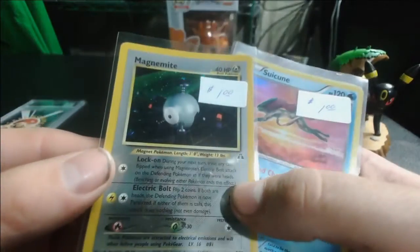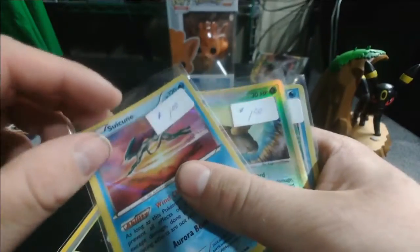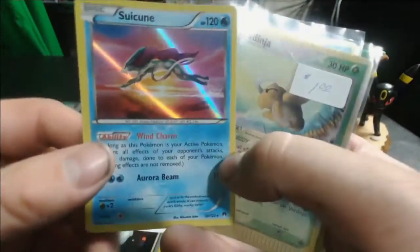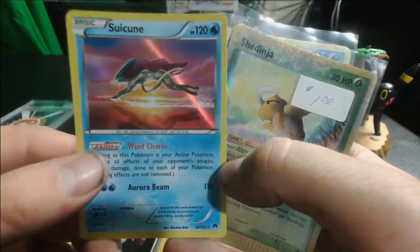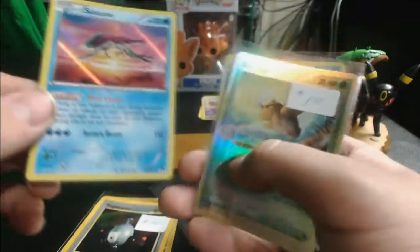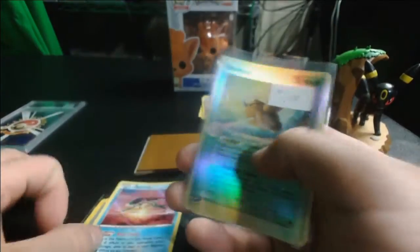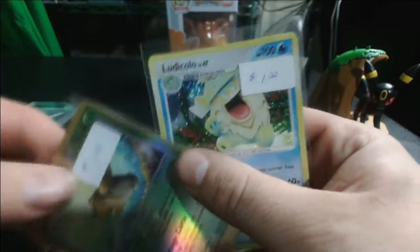This is not very exciting, so I'll just show you — here is just a Magnemite. Out of all these, I think the Suicune might be my favorite. It's simple but I really like it, it's a very cool Suicune — just so majestic running across what looks like the surface of a lake, or maybe it's just like the shallows or something. Pretty cool.